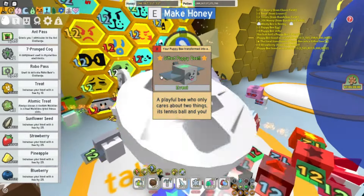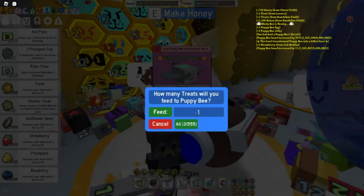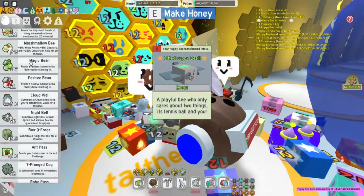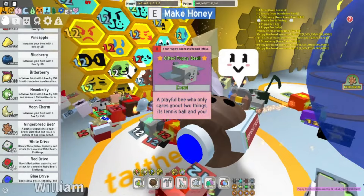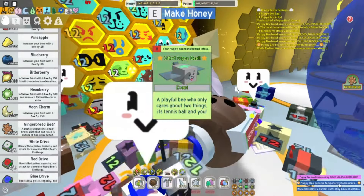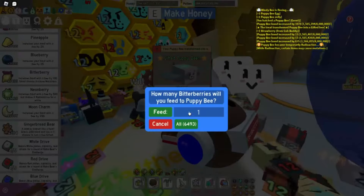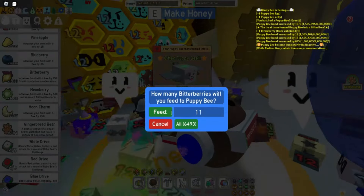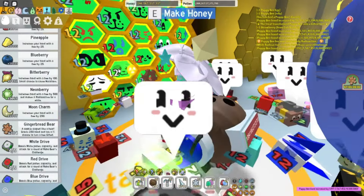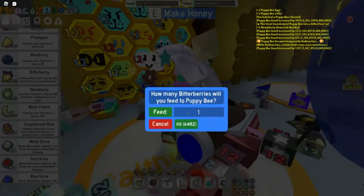Let's see how many treats we have here. We don't have enough to upgrade it to another level, but we'll go ahead and give it that. Let's also give it a mutation while we're here. We'll give it a neon berry to begin with to make it radioactive temporarily, and then you can give it bitter berries. What I like to do is give them 11 at a time — I've found it's roughly 100 to 150 before you get a mutation, but sometimes you get lucky. Here you go puppy bee, have some more bitter berries.